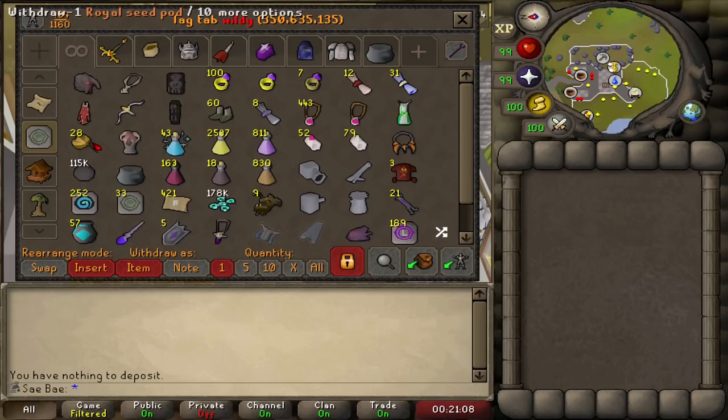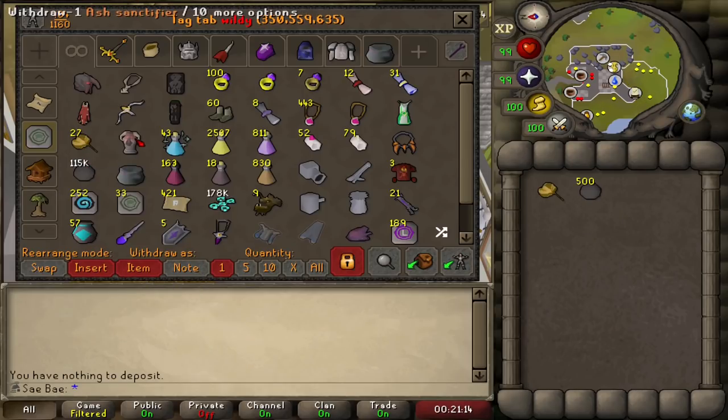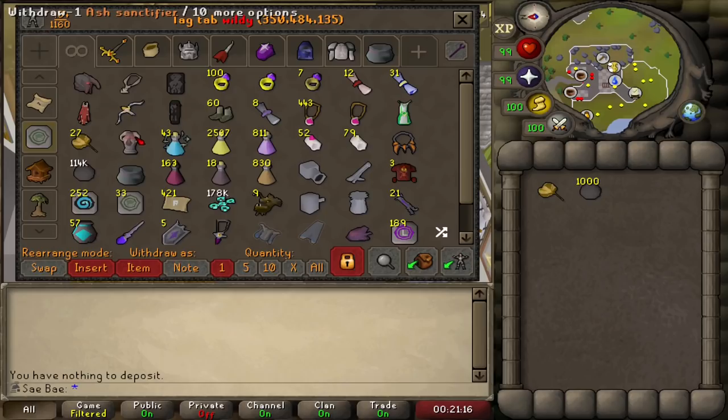Almost every single task, I will click down here and grab a few cannonballs — generally around 500 to 1,000. And then if my task is a Demon or something that drops Ashes, I will click the Ash Sanctifier and the Looting Bag. This is generally what my first row looks like.